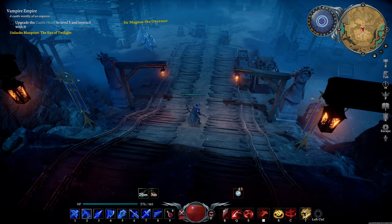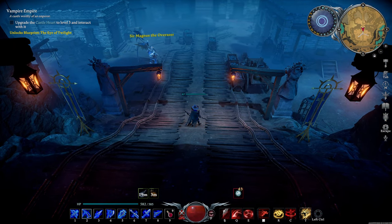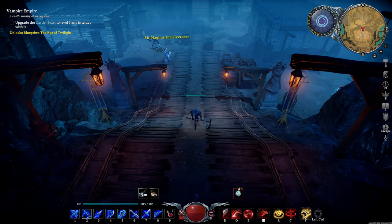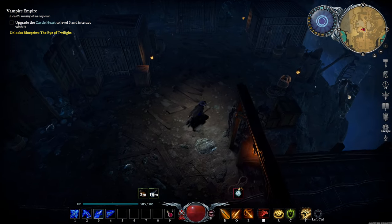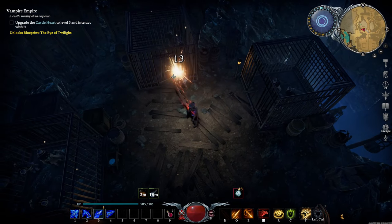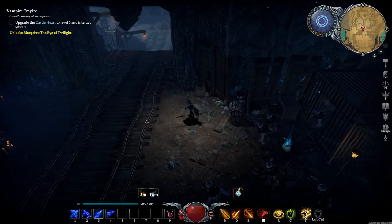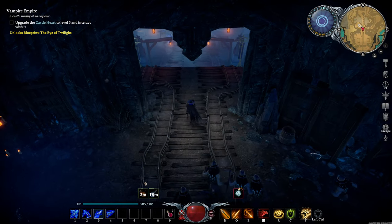When you try to leave the mine, you will find our next target: Sir Magnus the Overseer. You can technically leave without fighting him, but why would you want to do that? Before you start the fight, you can free the prisoners by the entrance to the mine and they will fight with you. During the fight, prisoners will continue to spawn in and fight against him.